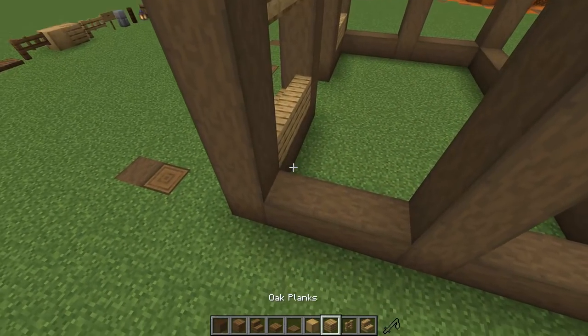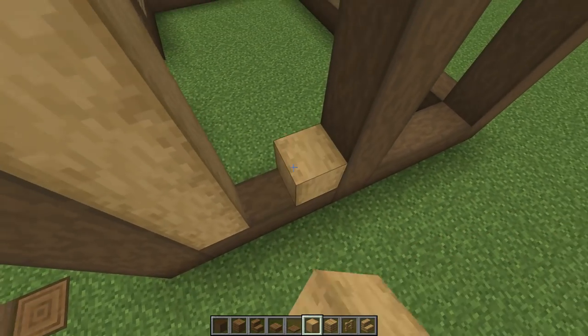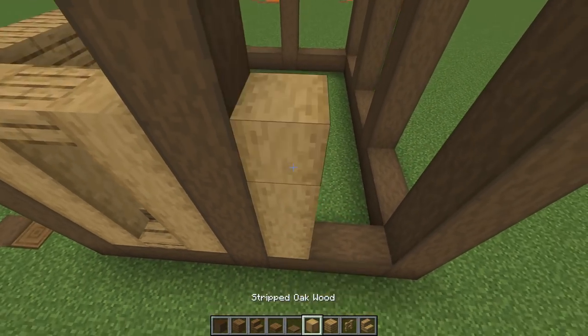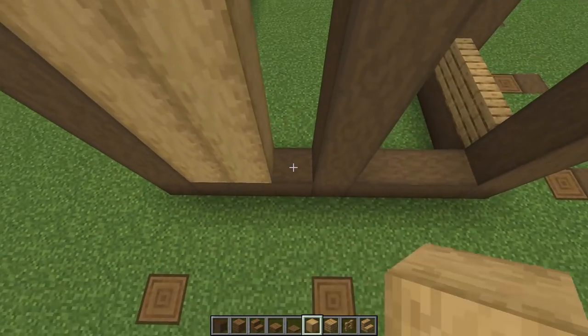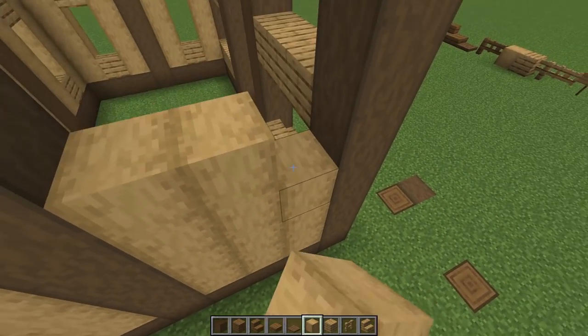On this side, go up with stripped wood — one, two, three, four on each column. Put a stair at the bottom and a stair at the top to give you a two-high window, then repeat this pattern on all sections of the bottom level. The section where our bar will be gets covered flush so we can use the whole wall.